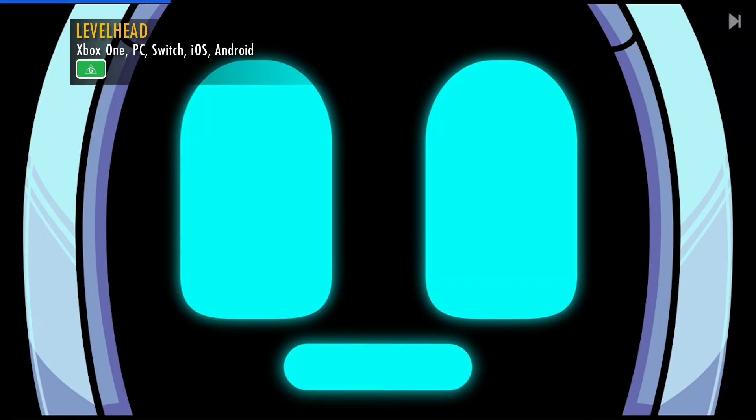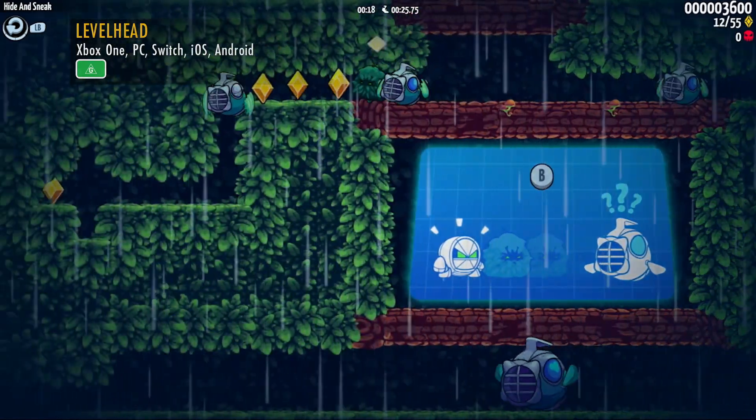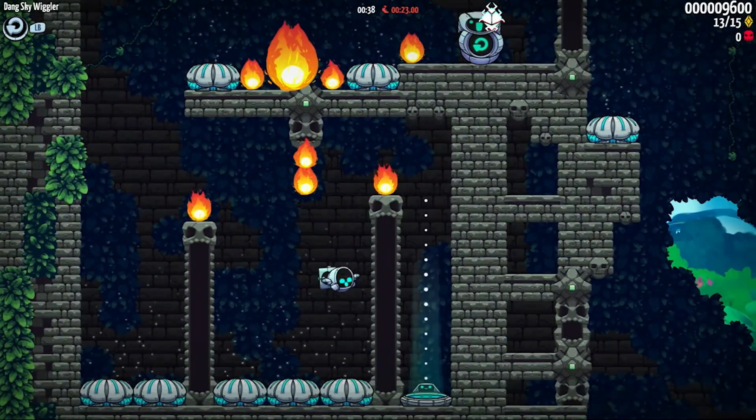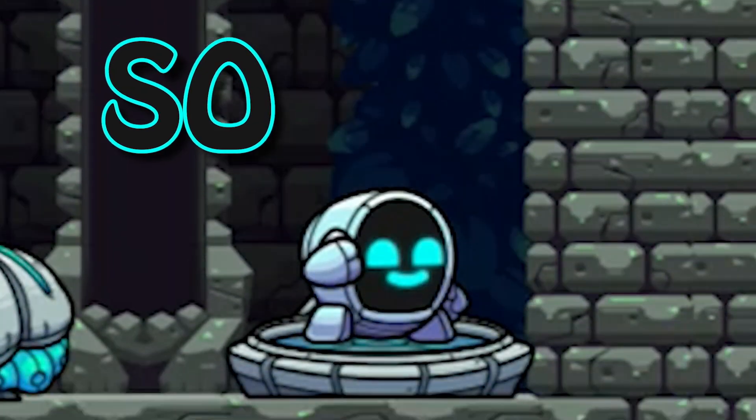In a world where I just assume no one gets their online orders in time, you are a new employee of the Bureau of Shipping. Your job is to train your delivery robot, GR-18, to deliver packages, come rain, hail, or maze of fire. You do this by guiding the little guy through a series of levels that will test your skills and at times your patience.